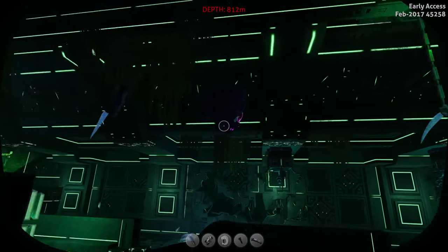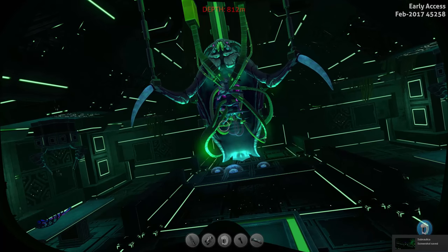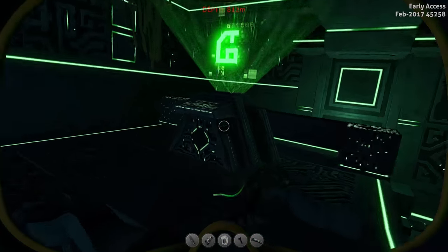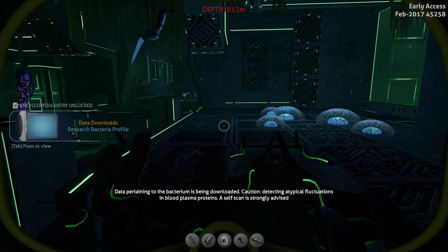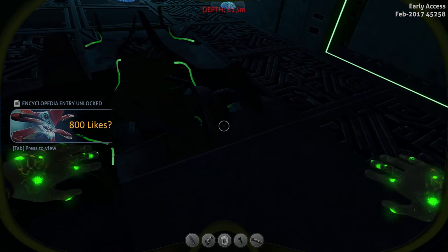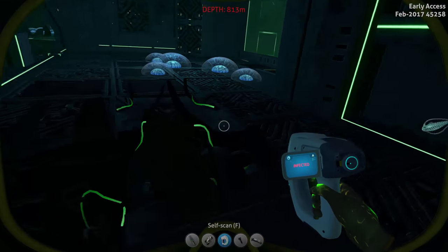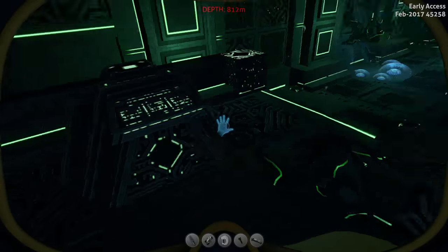There's also what I think is a head — but without the face — and over here we have the face and the head, so pretty scary stuff. The warper also now has a flickering light which makes it even scarier. After grabbing the data: 'Data pertaining to the bacterium is being downloaded — caution, detecting atypical fluctuations in blood plasma proteins, a self-scan is strongly advised.' If you do a self-scan now, it would trigger the infection reveal sequence, which is normally how you get it.